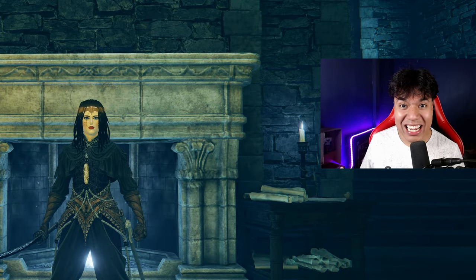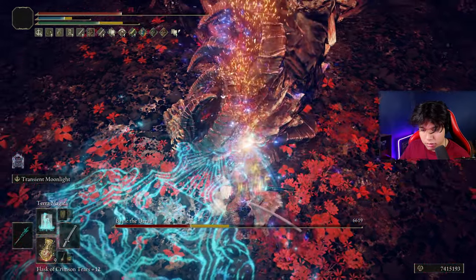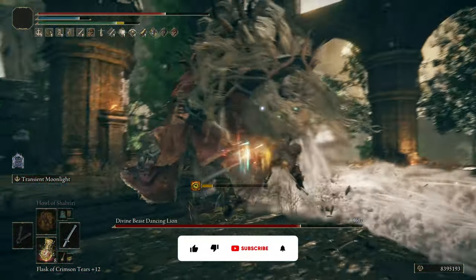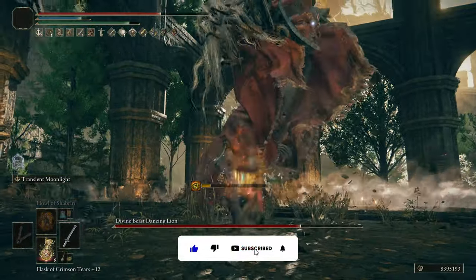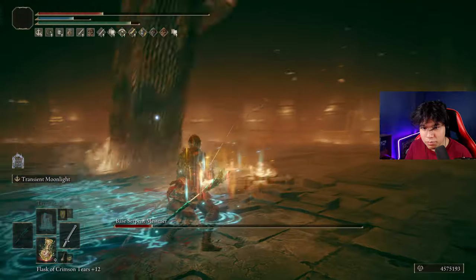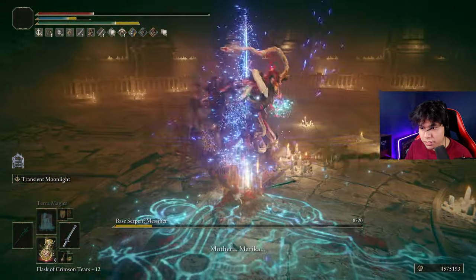Hello everyone! I hope you're having a great day! In this video we are going to create the most effective build for one of the most legendary and special weapons in all of Elden Ring. The Moon Veil is a magic-based katana that was incredibly famous for being insanely broken the first weeks after the game's release. It was so powerful and fun that they decided to nerf it not once but multiple times, leaving us with a decent version of the weapon.